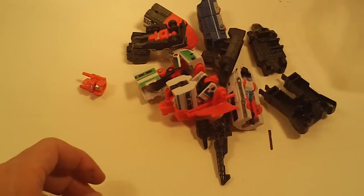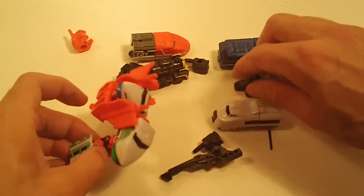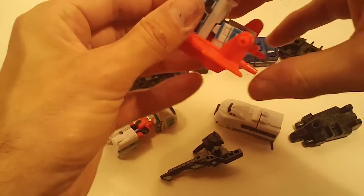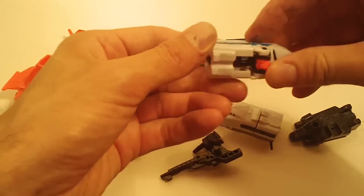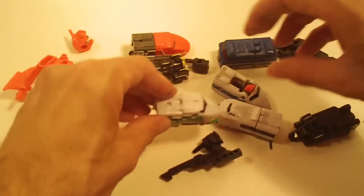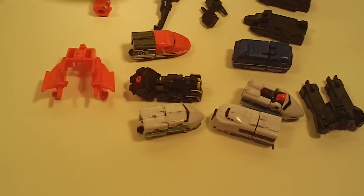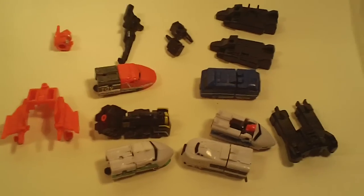And then we have six trains. I don't believe it's six trains, but I'll research it. Here's what they look like and what they come with. We got two fists, two feet, head, chest, legs, two fists, two feet, and a gun. And six trains.